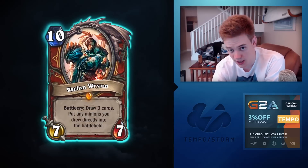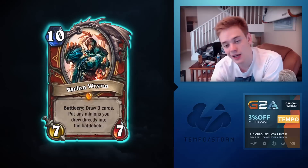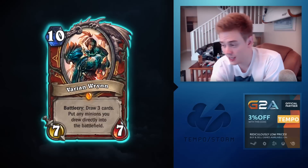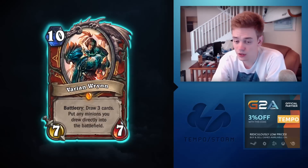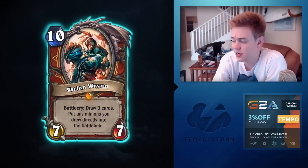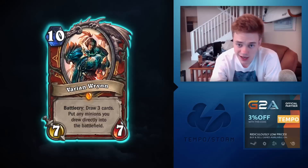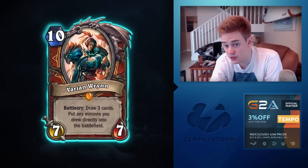Varian Wrynn is a 10-mana 7/7 — probably the legendary people are most excited about. Battlecry: draw three minions and put any you drew directly into the battlefield. My initial impression was that this card is very good, and yes the value is there. It's good against Big Game Hunter, good against silences. But the question is: in what matchups do I actually want a 10-mana card?